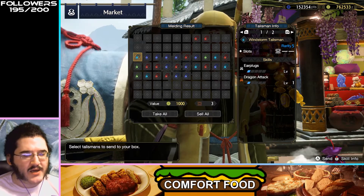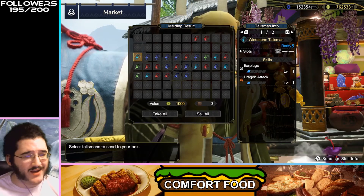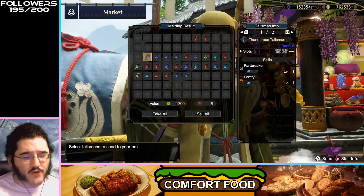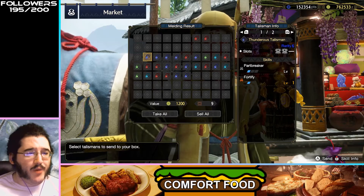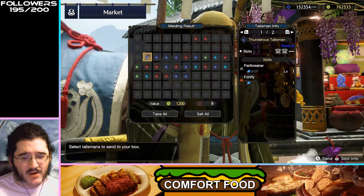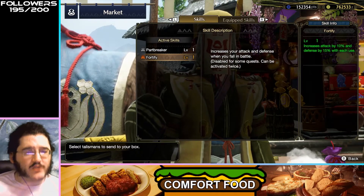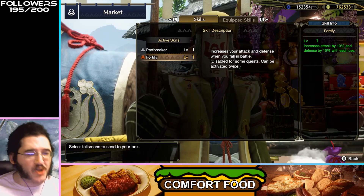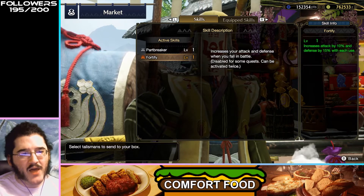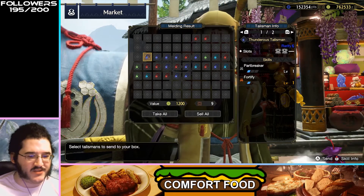Earplugs, Dragon Attack — this is pretty bad. Earplugs is situational, nice quality of life, but Dragon Attack really limits what else you can do with this talisman. Part Breaker, Fortify — I like Part Breaker, but Fortify is a skill that gets less useful the better you get at the game, because it increases your attack and defense when you cart. The better you get, the less you're going to cart, and the less useful this talisman becomes.